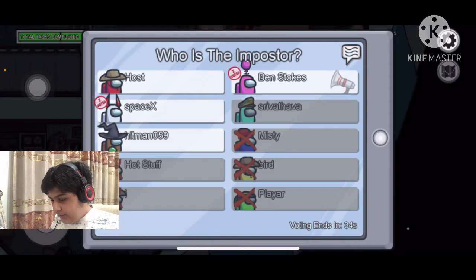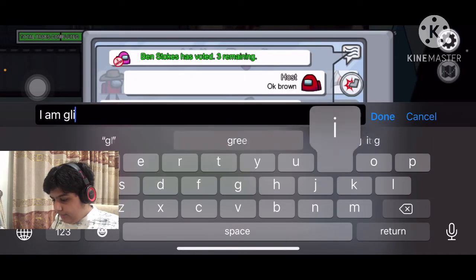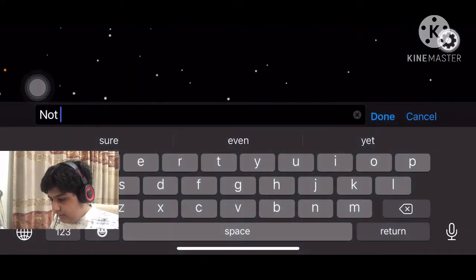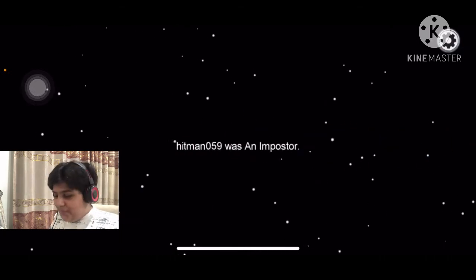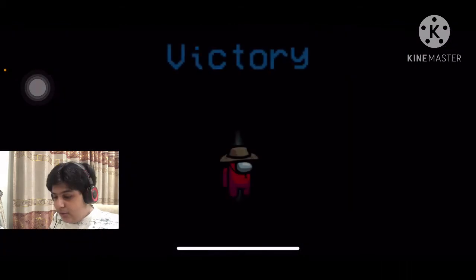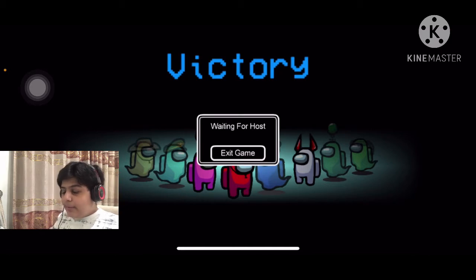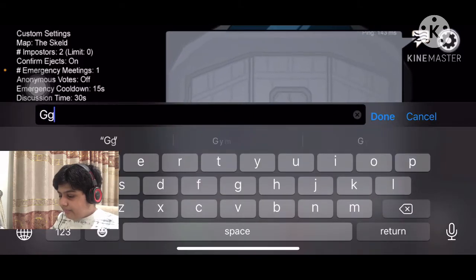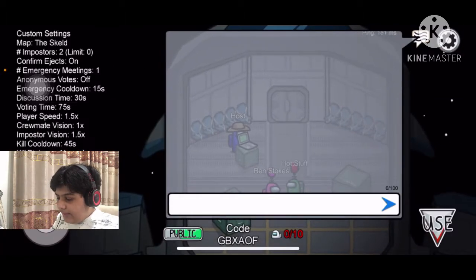Wait, something happened — it seems like there was a glitch. We voted. If you're not sure, just don't say anything, otherwise people will start suspecting you. Let's just type 'gg.' Those are a few ways of defeating an impostor.